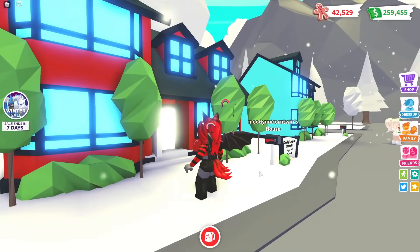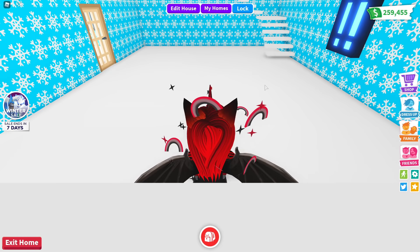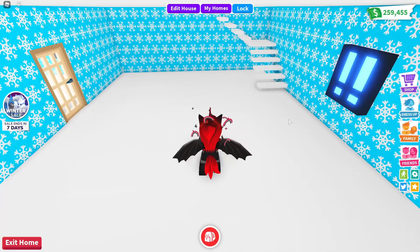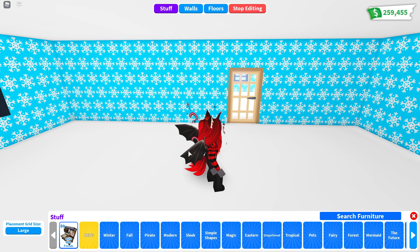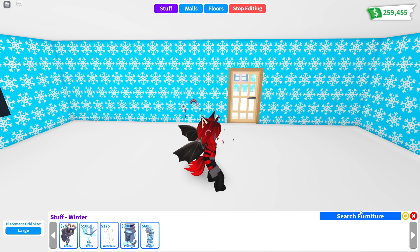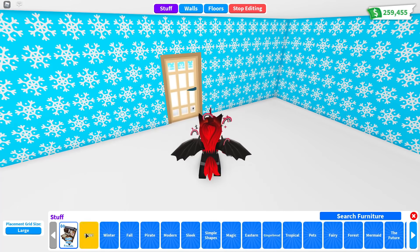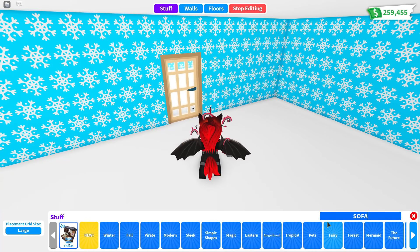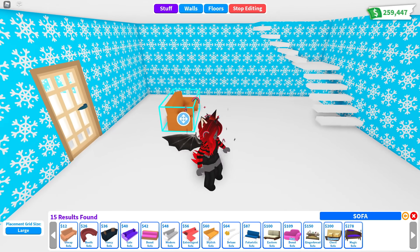Are you ready? Oh yes, I am. Three, two, one, go! All right guys, let's go on in. So right now we keep in mind these last three numbers — four, five, five. We have two hundred. I wanted to put some of the new winter furniture in this house because I was going to do a winter thing. We only have two hundred, so let's type in sofa and get some cheap sofas.